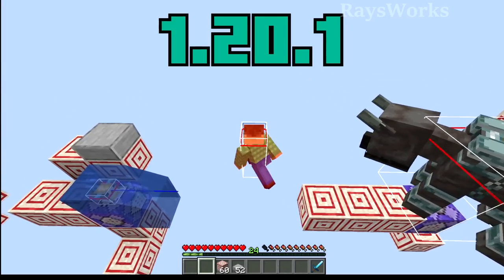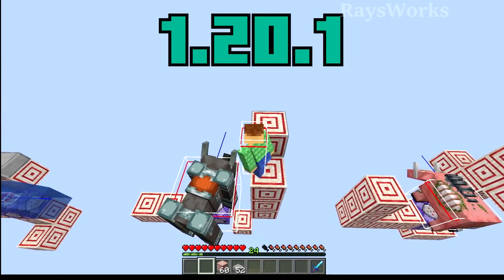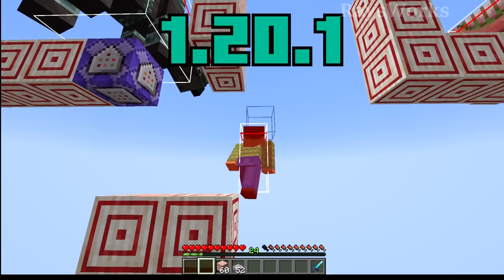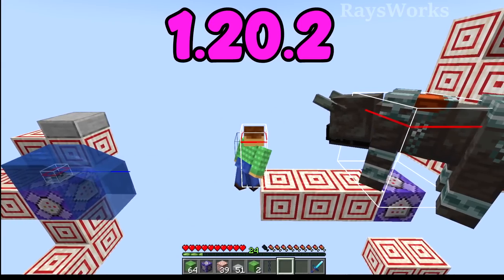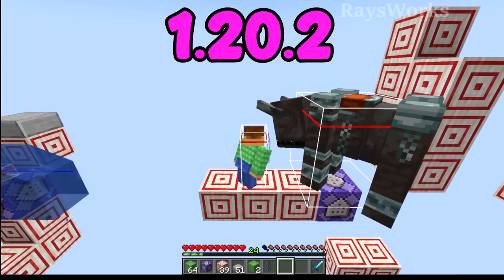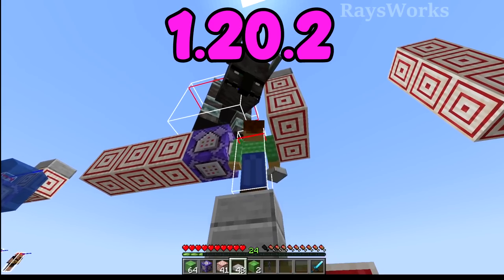Ravagers by far had the farthest reach — even being three blocks above them they would still hit you, and even if you're way underneath and off to the side they were still able to attack. Now you can get much closer to ravagers, and only within one block can they hit you. They can no longer hit above or underneath them.